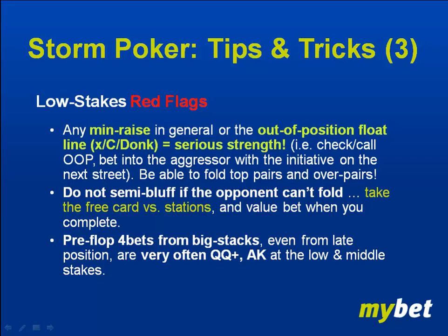Back to the story — tips and tricks number three, last point. At the low stakes, and I've played a lot at the low and middle stakes, pre-flop four-bets from big stacks — and I've made a qualifier here: big stacks, not small stacks. From big stacks, even from late position, it's very often going to be queens or better, ace-king — at the low stakes, maybe the middle stakes.